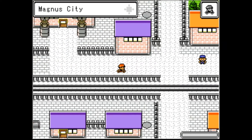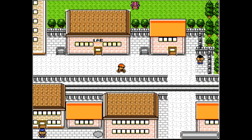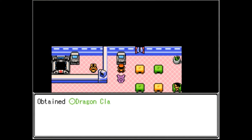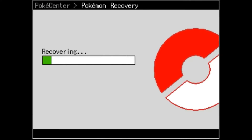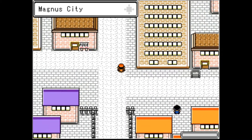Defeat Whitney and claim your prize. Good work. That's kind of dumb. Let's heal up. We should probably reset our position since we've been running around. Where's the Pokemon Center? Sorry, I only really remember where my bedroom is in this town. Oh, it's right at the front. Small thing — Needle, Dark Shard, Dragon Claw, whatever. There's stuff. I think that's all we can do here.